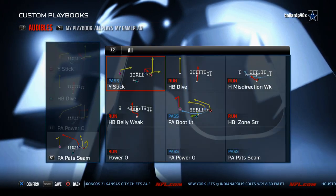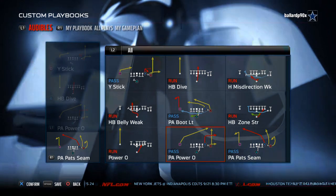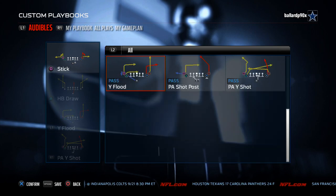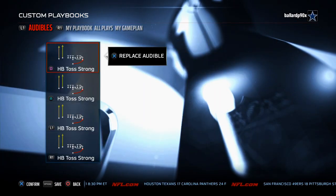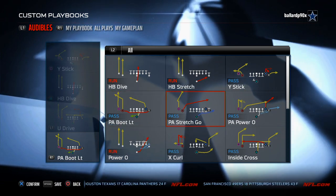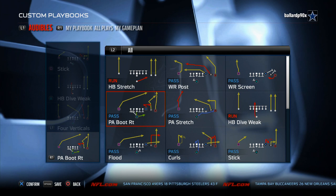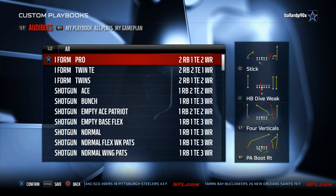The Patriots also now have the Jumbo Pair — another really good package with halfback belly weak and PA Pats Seam. The Twin Tight End Flex has the stretch and PA Stretch. The Wide Trips rounds out the playbook with all the favorites. The playbook just has a lot of the favorites that you can utilize. That is the Patriots playbook at number two on our list.